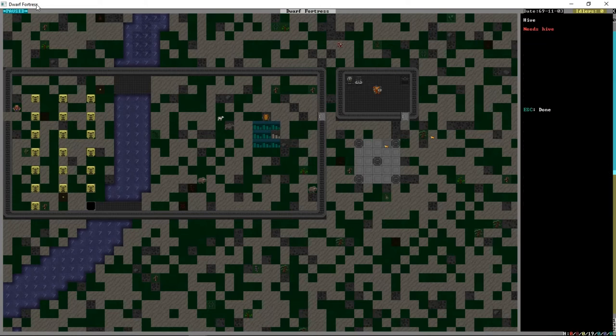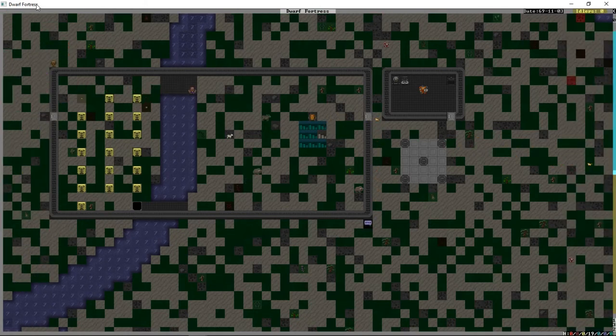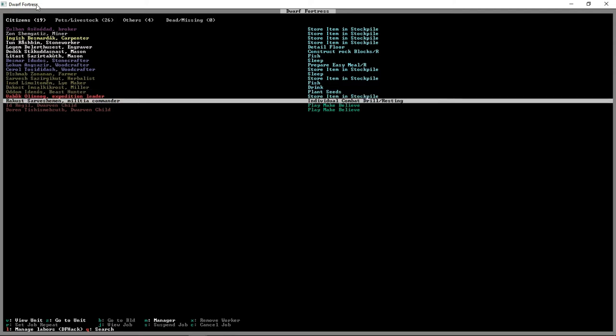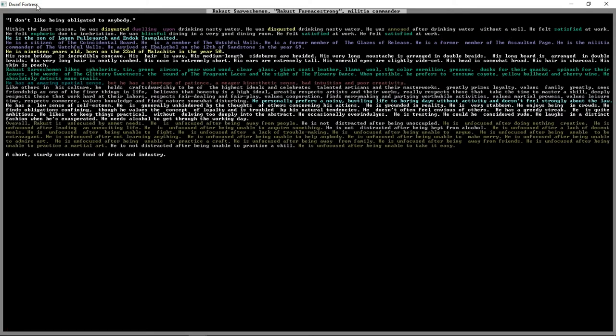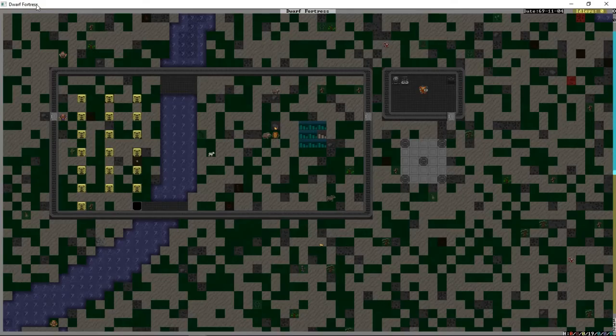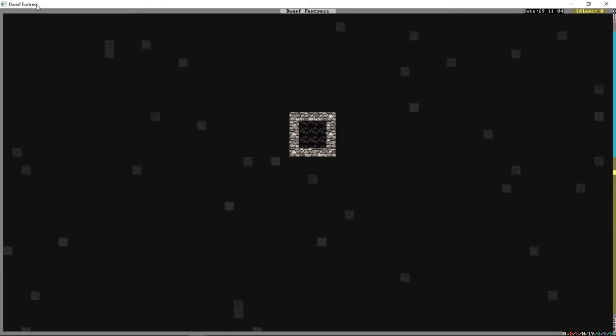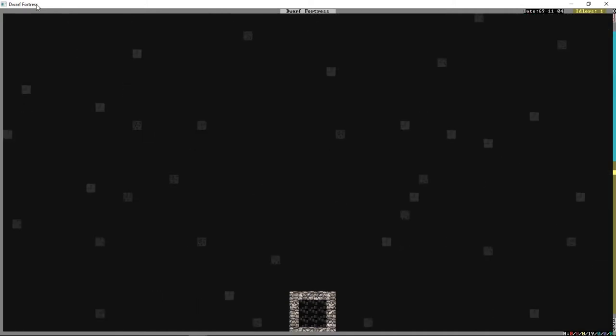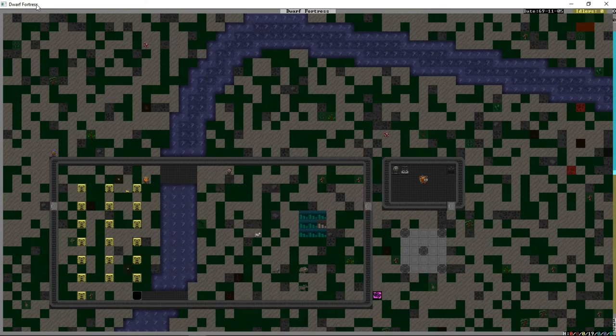Let's look at Rakust — last week he was disgusted dwelling upon drinking nasty water, so really not happy about the water situation. We're going to deal with that by building a well, which we wanted to do last episode but didn't quite get around to. How do you build wells? They're actually quite simple. First we want to make sure we have a clear area underneath. We're going to press H for channel and channel that zone there.